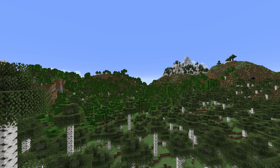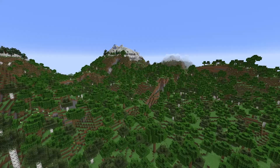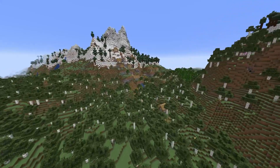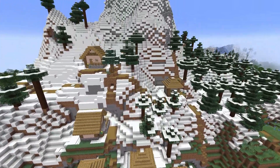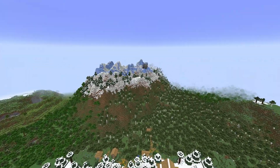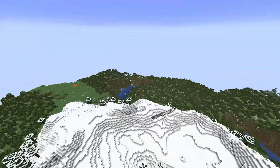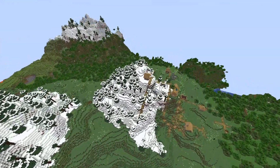Now this seed progressively gets more and more epic, because if we spawn into seed number two, you're gonna notice things are already pretty epic right away. We're gonna go to the right first, where we're gonna find our village — that's where we want to go to get loot and everything. You get your loot, climb the mountain, and take a look around, because your spawn point was a beautiful mountain, with another beautiful mountain over there and another over here. A little exploration reveals a few more villages.